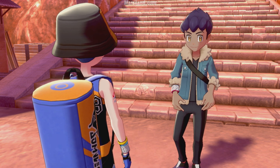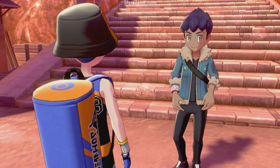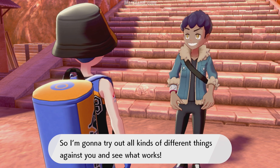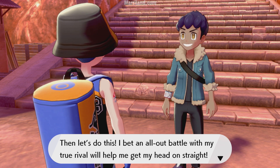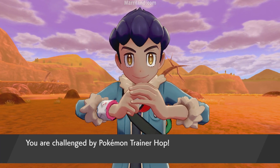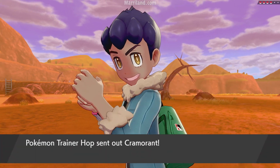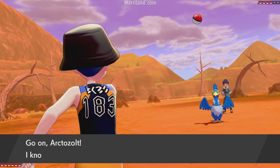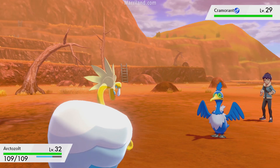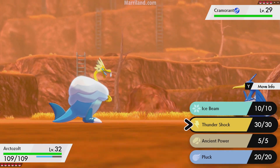Hop appears. He says he's still not sure what to do about being weak and dragging down Lee's good name, but the only thing he can do is get stronger. He wants to try out all kinds of different things against you to see what works. There's something really important with this fight — don't expect him to use that Wooloo he's been using. He's mixed up his team quite a bit. He has Cramorant here — a water flying type, so definitely not something you want to use a fighting type against.